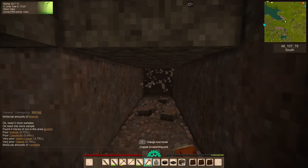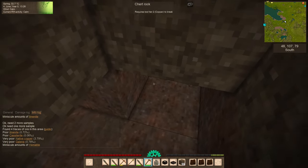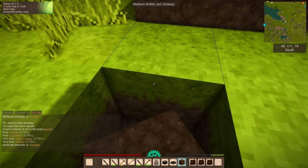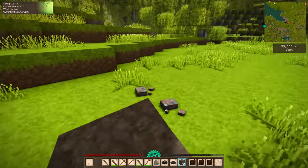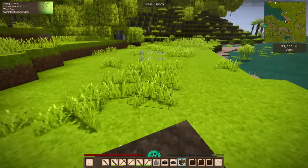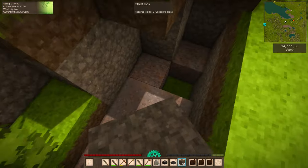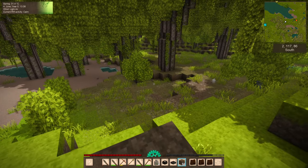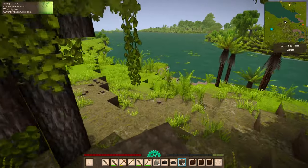There we go. Elmenite, Cassiterite — still poor. And we have some native copper here, but it's going to be deep. Why have I not set up auto map markers? Because it's me. I actually don't hang around in this world after I put it down for the day, because I don't want to accidentally pump up the day timer or end up with a temporal storm that you guys weren't expecting.